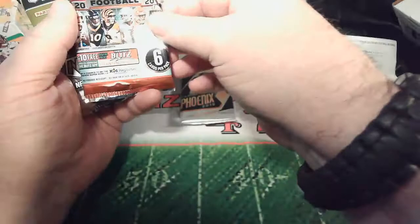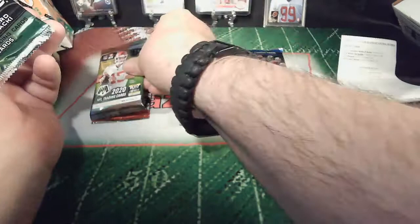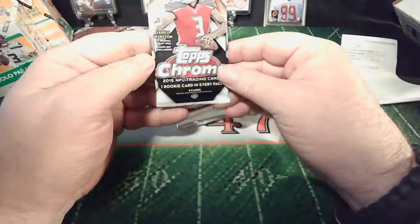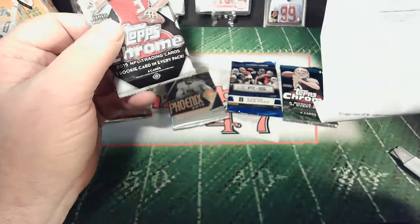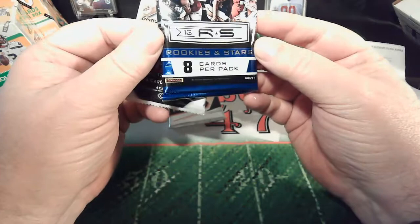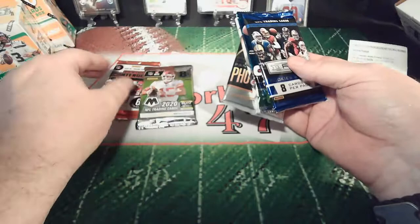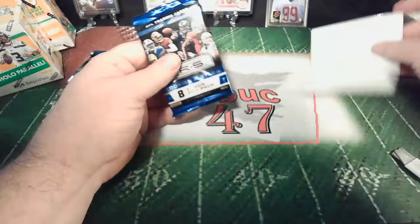We've got the February Platinum Secondary Football Boom Box. We have a 2020 Contenders Hobby — five autos, hit odds one in three to six. A 2020 Mosaic No Huddle — possible one auto. A 2019 Phoenix — possible three hits — we like that product. And a 2015 Topps Chrome — possible one auto. Going oldest to newest, we have 2013 Rookies and Stars, 2014 Topps Chrome, 2015 Topps Chrome, 2019 Phoenix, 2020 Contenders, and 2020 Mosaic. Let's save the Mosaic for last.